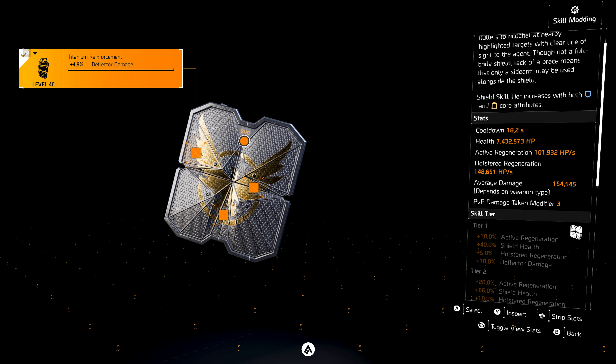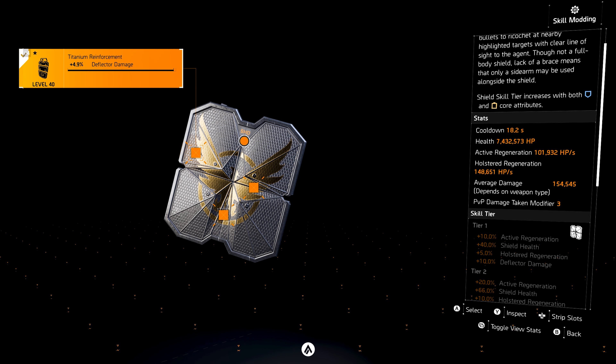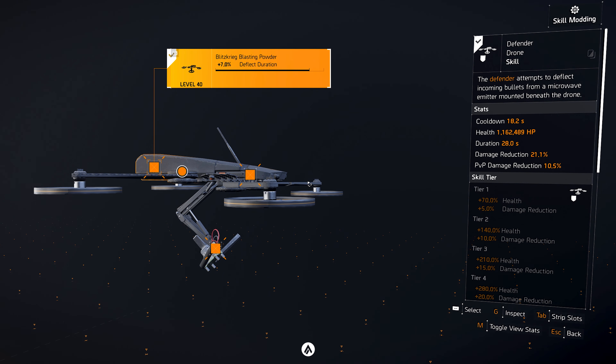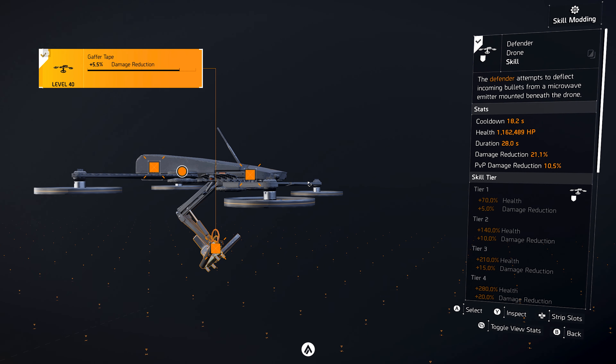Forming skill mods have also been quite influential in crafting this build — this is one of those things you will have to look into if you're trying to replicate or use this build as an inspiration. We have deflector mods on every single slot on the shield. When you face enemies, bring out your shield first, and if they jam your shield, then bring out your drone. The reason for using one skill at a time is because if one of them is destroyed, you can bring out the other one.